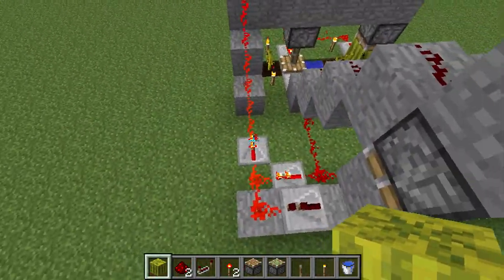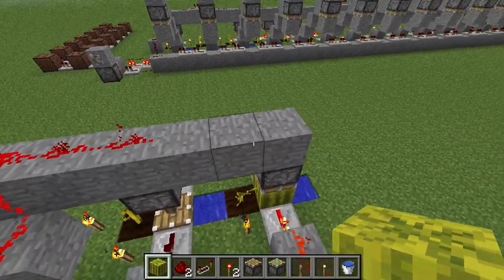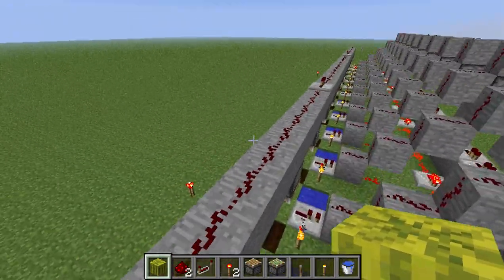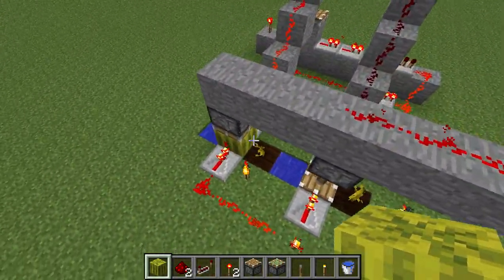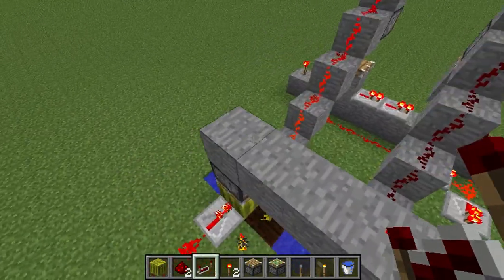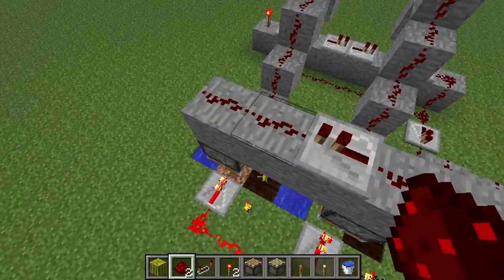For the reset machine, on this one it doesn't really make much of a difference, but on these longer ones you have to set up repeaters. Always remember that you can't set the repeater directly above where the piston goes, otherwise it won't trigger the piston. So you can set it between pistons. And presto, the machines reset.